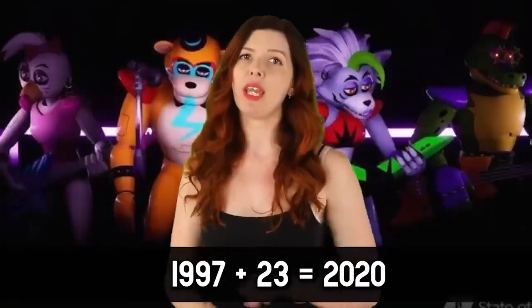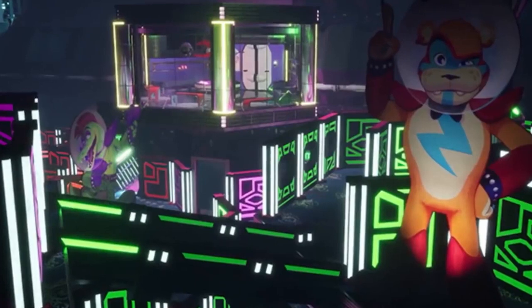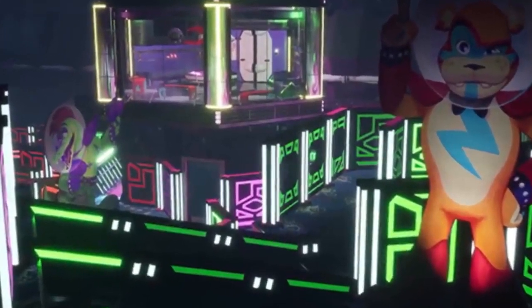Another huge clue from Special Delivery, with some basic math, gives us the year Security Breach likely takes place. We can piece together that Vanessa was born in 1997 based on her username Nessie97. Vanessa A is listed as being 23 years old. If we add those two numbers together, and Vanessa is 23 in the present day when these emails are from, that means Security Breach likely takes place in 2020. This could be a red herring, but that would be a lot of weird coincidences when the clues seem fairly direct if you piece them together.